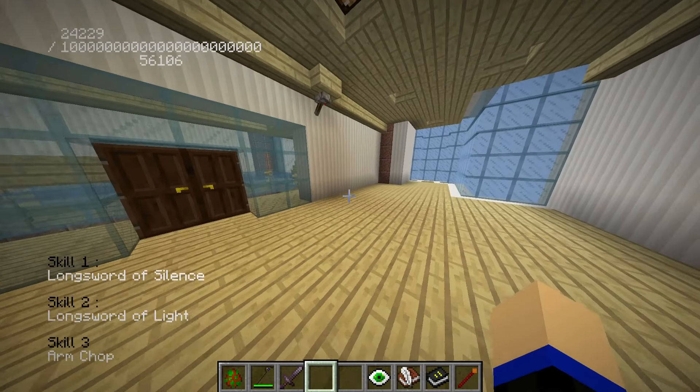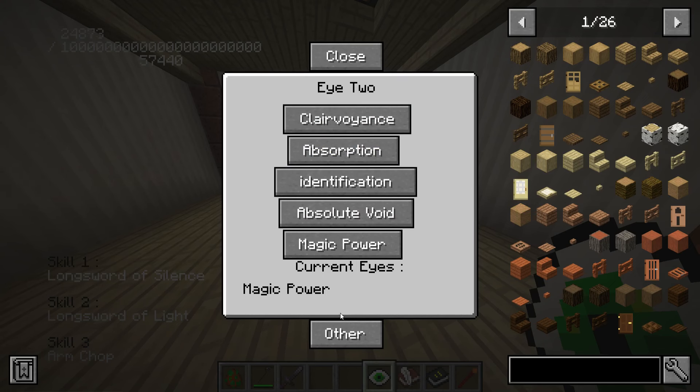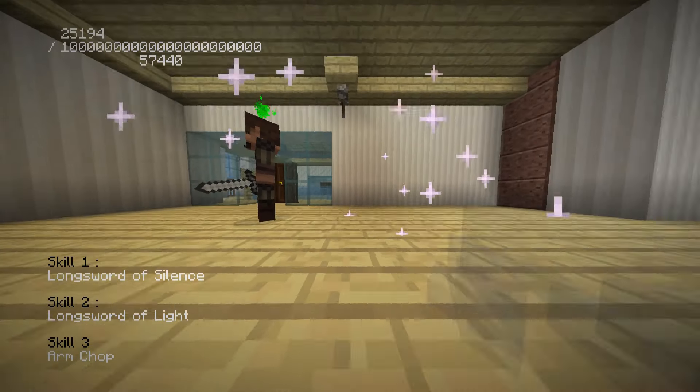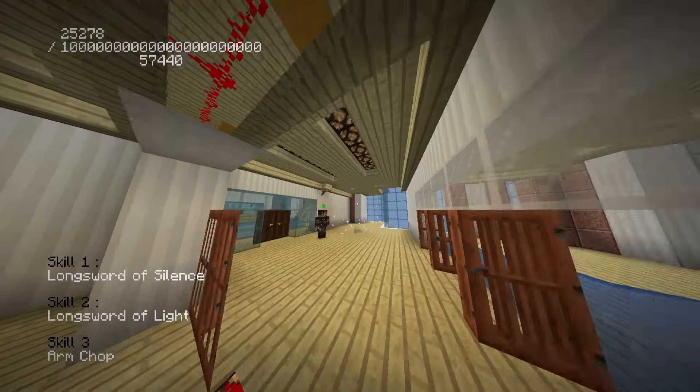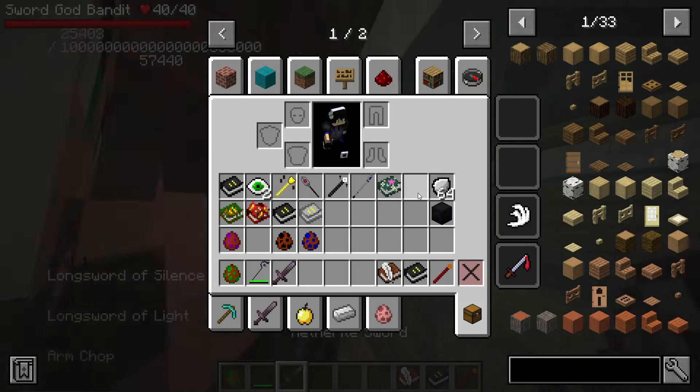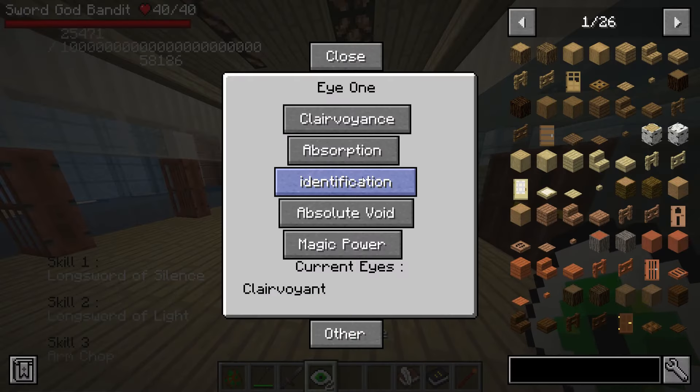I think I might have permanently walked myself out of spells. There we go — I used a long sword of silence or the arm chop. I wonder how much I can actually level up the toki technique; basically it covers me with mana and makes me super strong. Saint level one, sort of light — sure, let's see it.